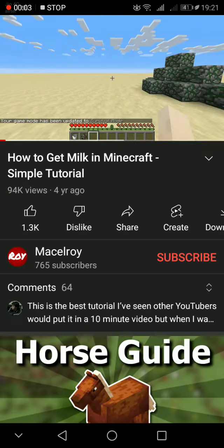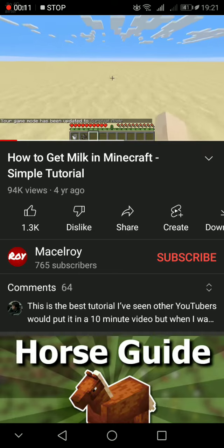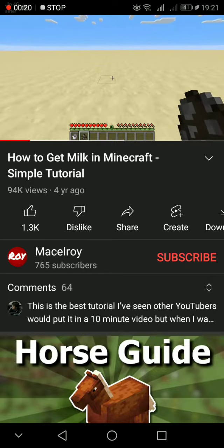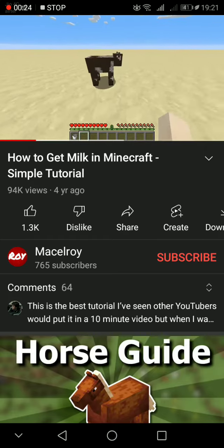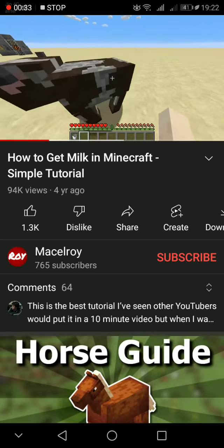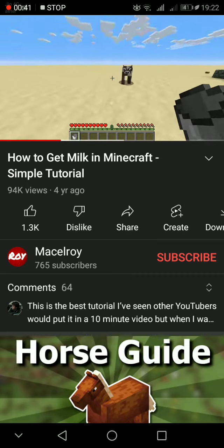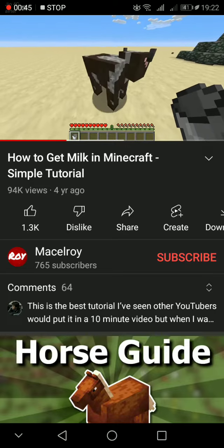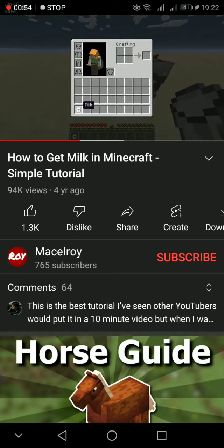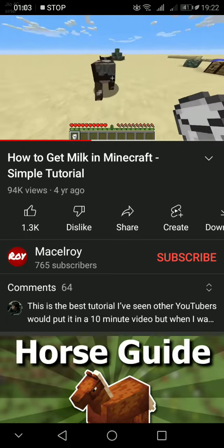Hey guys, it's McElroy here, and today I'm going to be showing you how to get milk in Minecraft. The first thing you're going to need is a cow — just your regular old brown and white cow. Then you're going to take an empty bucket, go up to said cow, and right-click.